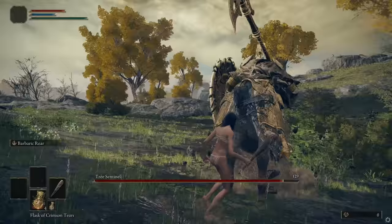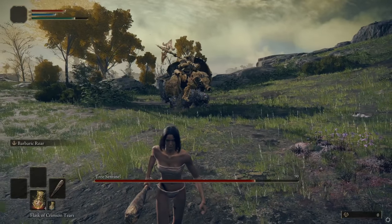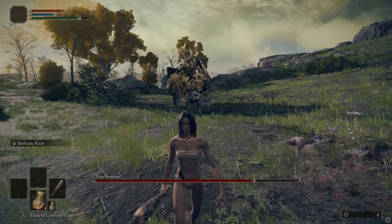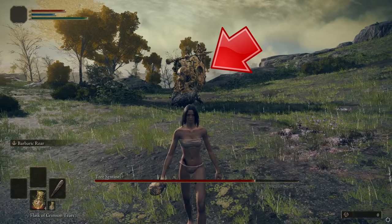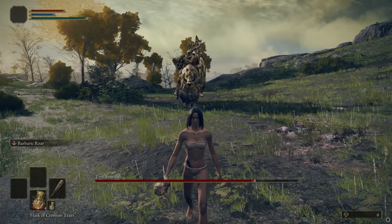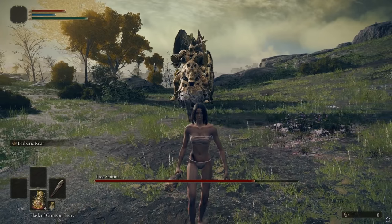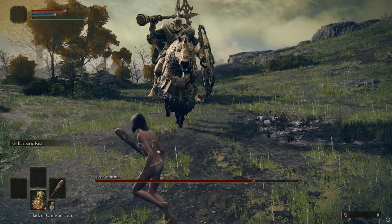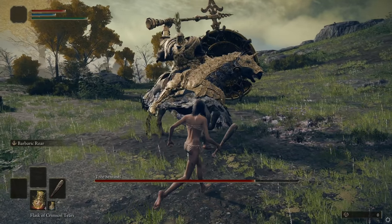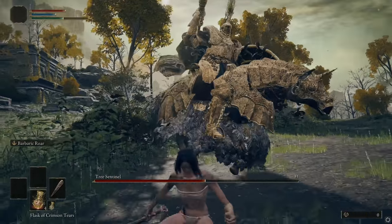You can just cheese it by repeating that pattern over and over — run away until he does the charge, then repeat until he's dead. The other critical thing to know: he's actually trying to guard his left side at all times. The side with the shield is his weak side, and in Phase 1 he only has one attack that can do anything about you being over there — the shield slam horse slam attack.